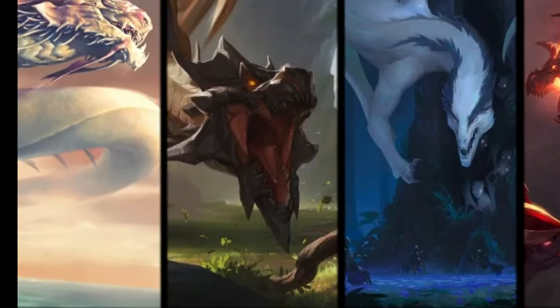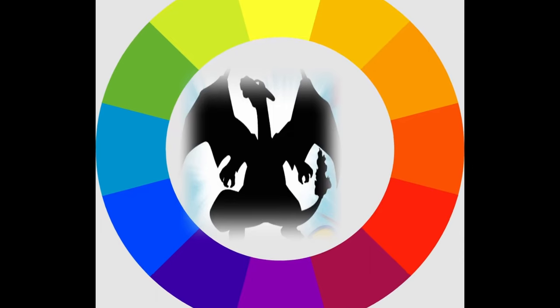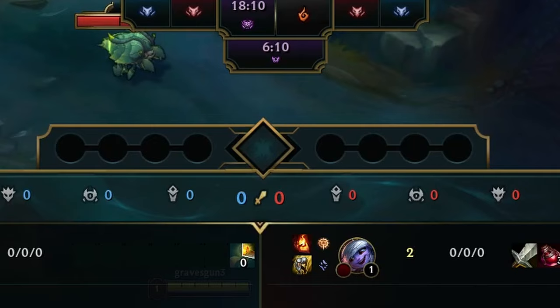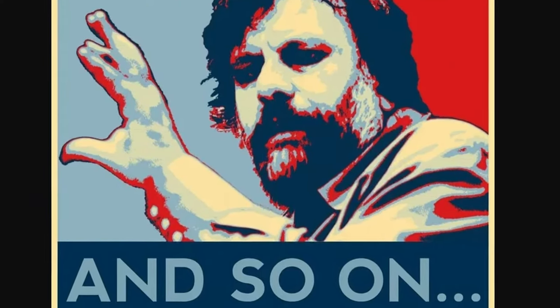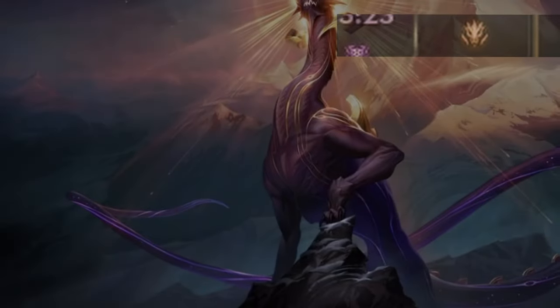We can kind of guess this new drake's characteristics if we look at and compare it to other drakes. They all resemble the color of their icon — for example, wind is white so the dragon is white, fire is red so the drake is red, etc. So we can assume, according to those rules, that this new drake will be either yellow or gold.